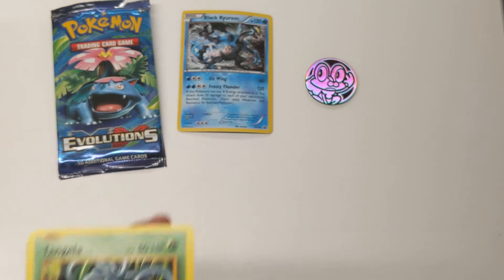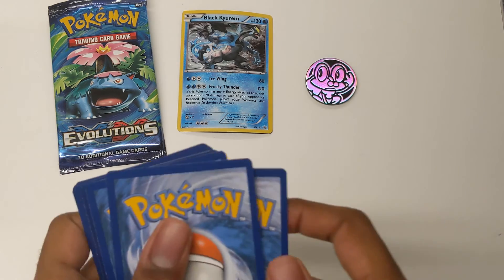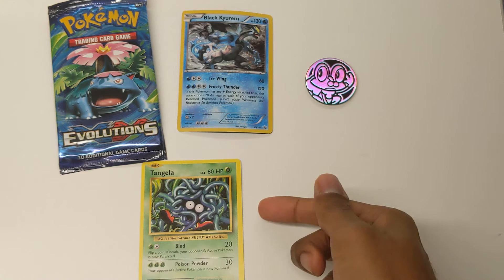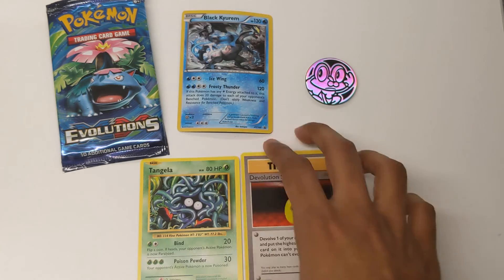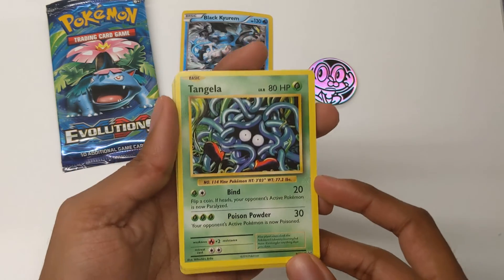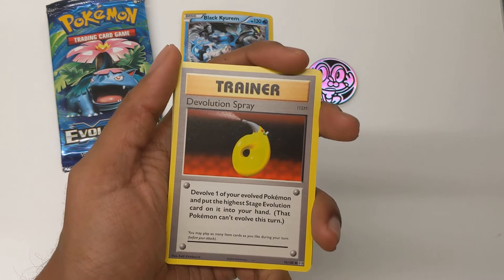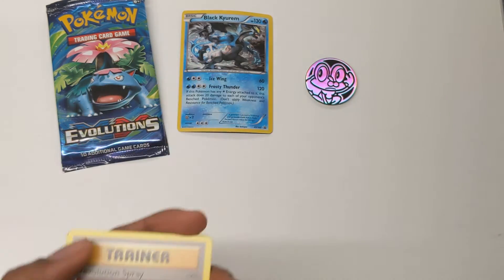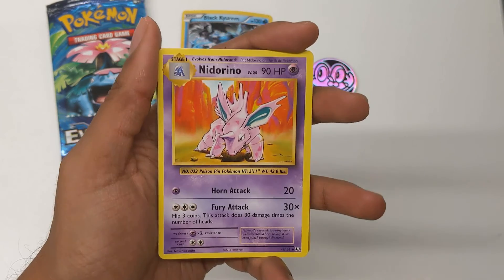We've got a basic Tangela. I think it's three off the back actually for this one. There was the Tangela. D-Evolution Spray — interesting. I should probably keep these. There is Tangela, there is D-Evolution Spray: devolve the Pokemon with the highest stage evolution card on it — that Pokemon can evolve this turn. That's an interesting strategy. Nidorino with Horn Attack and Fury Attack. This is fun.